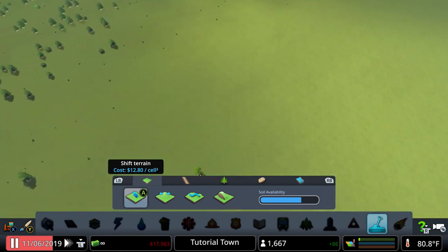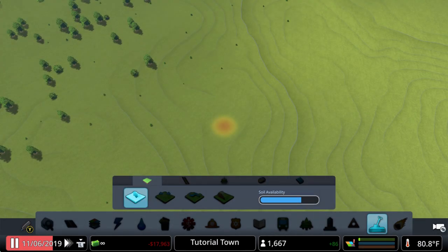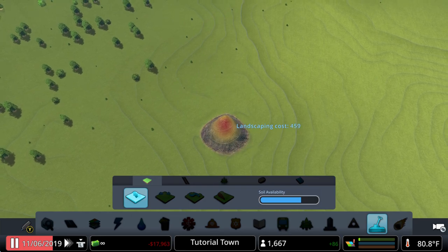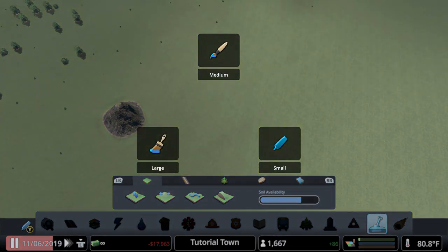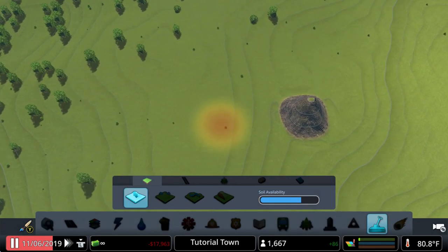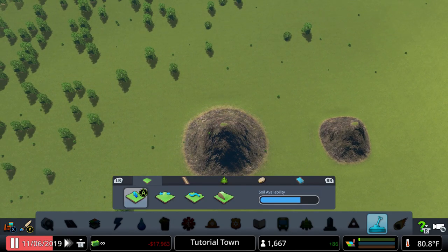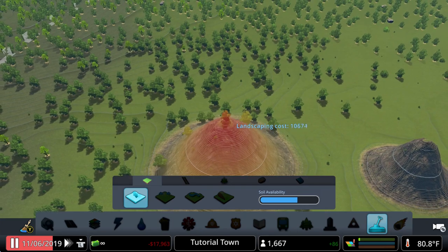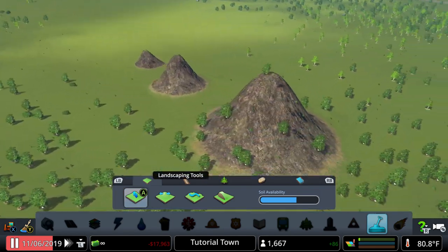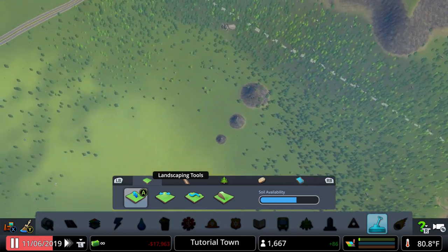The first tool is the Shift Terrain tool. It has three different brush sizes. With the small size you can make a small hill, with medium you can make a bigger one, and with large you can make a large one — you can see the differences in the brush sizes themselves.